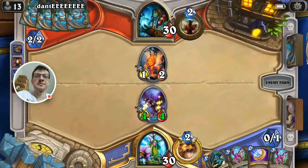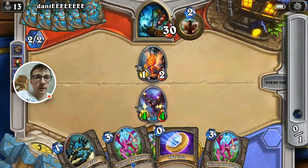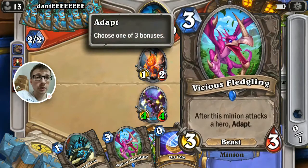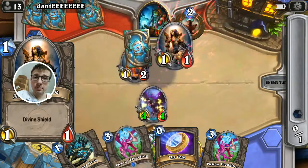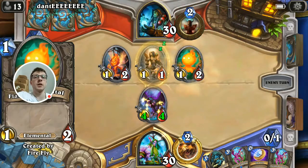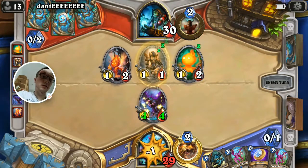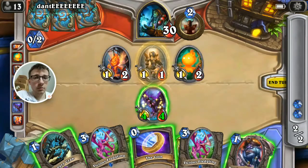This is hard. So we're going like this, and next turn we're going to play Fledgling, and the turn after we're going to play another Fledgling. Interesting — so this is a Token or Evolve Shaman, most likely.